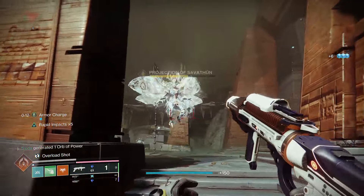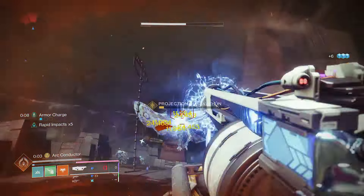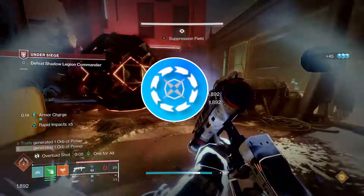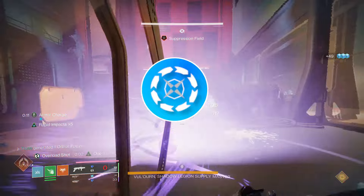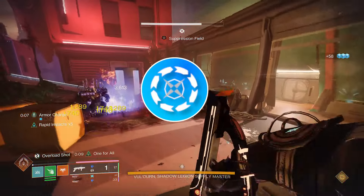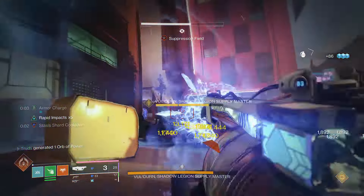At base level, this combo can and will keep you in the mix damage-wise in any fireteam, and has the potential to put you at the top of the DPS chart. That's because Chill Inhibitor comes with the extremely powerful Cascade Point perk in the third column, which can effectively reduce the firing delay by 40%, massively increasing its rate of fire and therefore its DPS output.